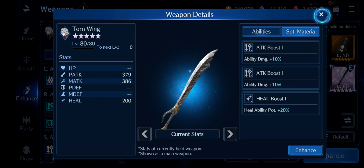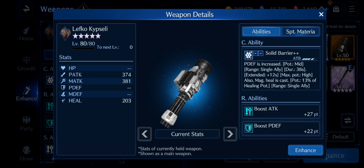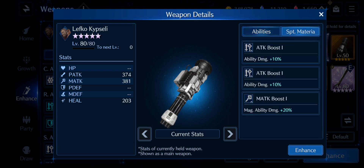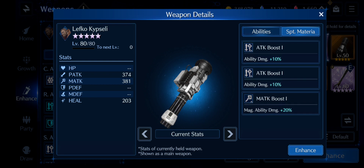Barrett basically gets the same thing: physical defense increased at mid potency and boost attack with physical defense. I'm trying to see if I can do this with Barrett, so this will be the weapon he carries.